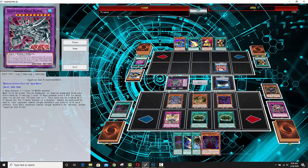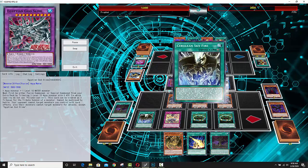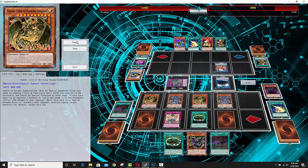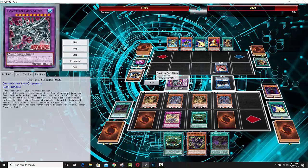At this point he already has two of the Sacred Beast monsters, but let's make it three — actually, let's make it four. He's going to summon Haman in addition to that. I've never seen this many level 10 monsters on the field — this is just a couple of turns in, and this guy has five level 10 monsters: four Sacred Beasts and an Egyptian God.